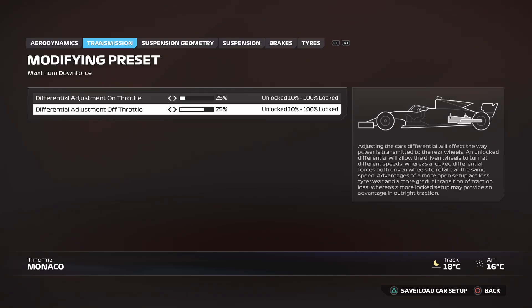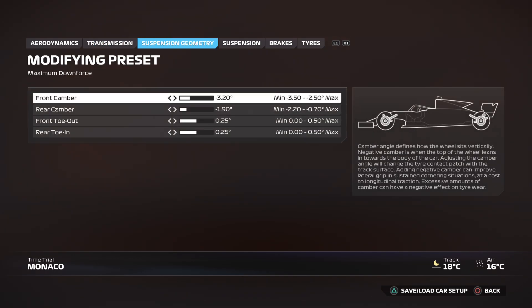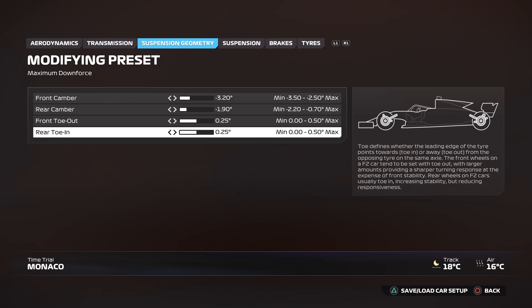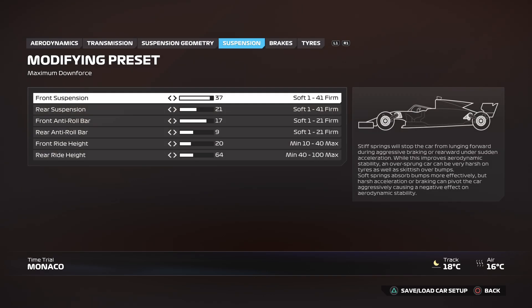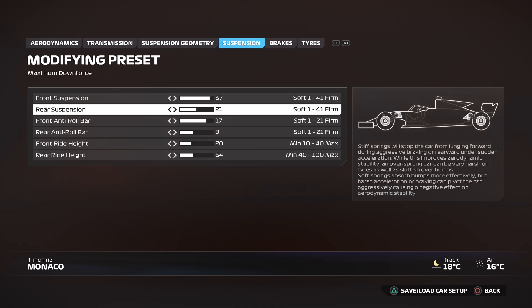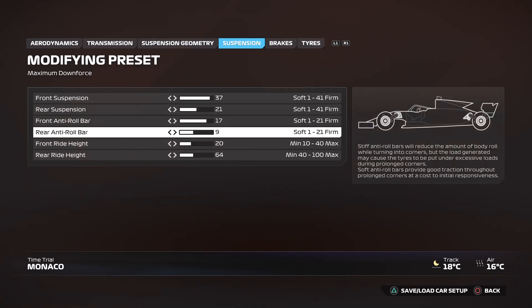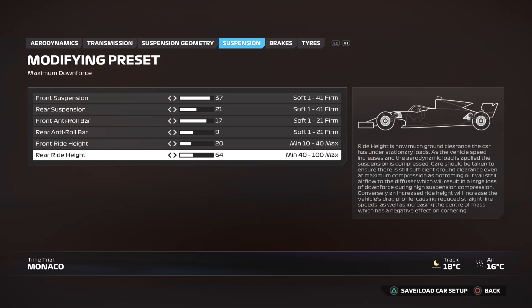Suspension geometry: front camber at -3.2, rear camber at -1.9, front toe out at 0.25, and rear toe in also at 0.25. Suspension: front suspension at 37, rear suspension at 21, front anti-roll bar at 17, and rear anti-roll bar at 9.